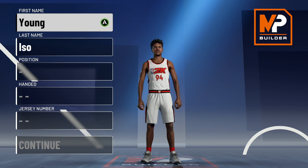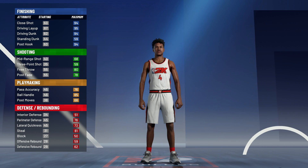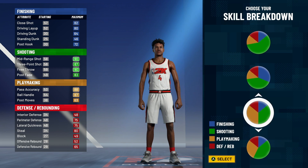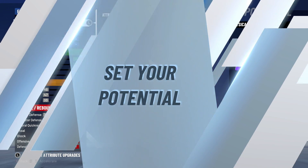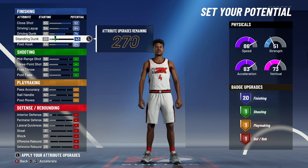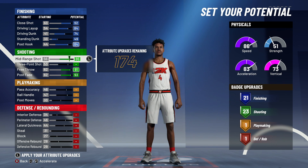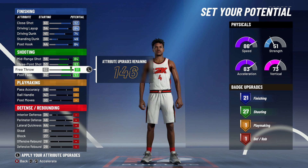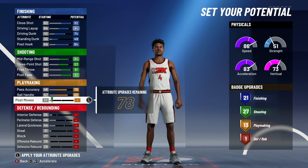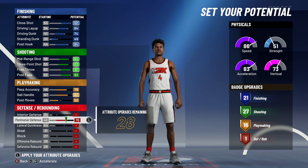Alright, so off the rip, we got to start with the point guard. I'm going to just go through these builds and show you guys quickly. It's not going to be a detailed discussion on how we're going to make these builds — it's just going to be telling you guys what to do. You're going to make the point guard a point guard. Then when it comes to the skill breakdown, you're going to go with shooting and finishing. You're not going to go finishing Hall of Fame or shooting and finishing Hall of Fame — you're going to go all the way down and go with the shooting Hall of Fame, but it's going to be a bigger side for finishing.